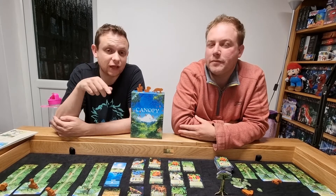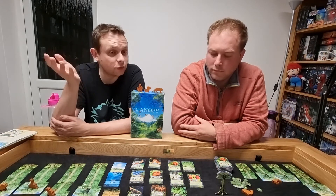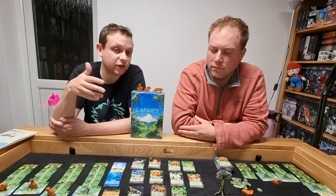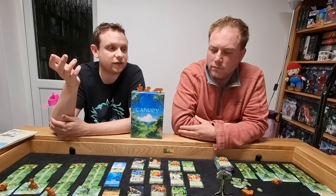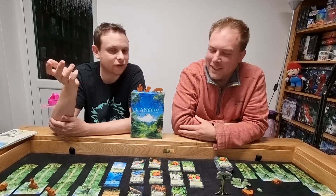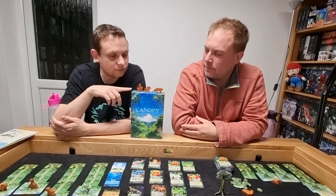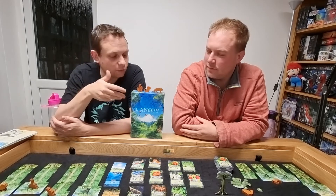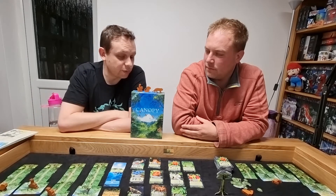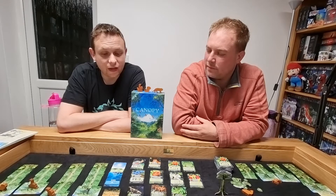I did a video last week using Canopy as an example against Endangered, talking about whether board game makers and designers need to do more for climate change. Because, for example, if you check out the unboxing for Endangered, it comes in shrink wrap and I had about ten spare leftover plastic bags — in a game all about conservation and protecting animals, with turtles dying of plastic as one of the scenarios. Canopy, by contrast, arrived in printed brown paper and there is no plastic in the box whatsoever — all the cards are in little paper sleeves and the meeples are wood.